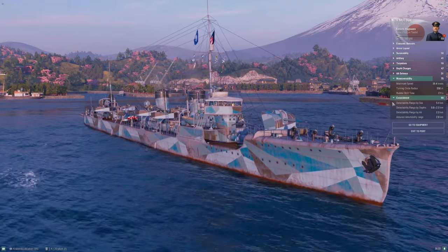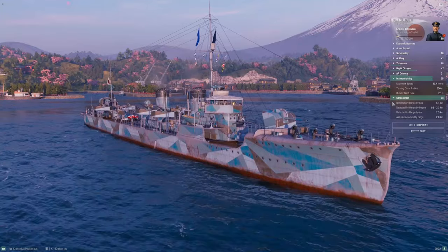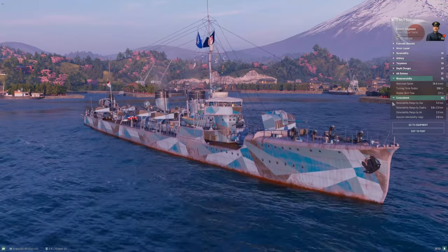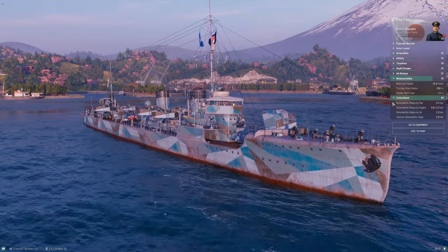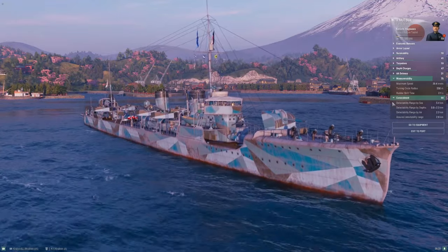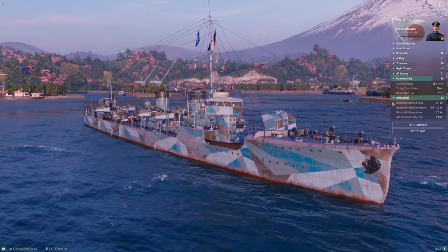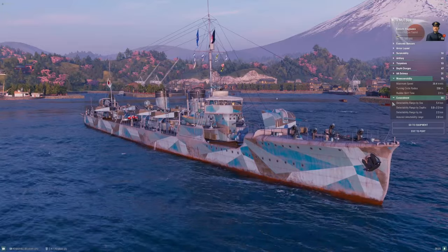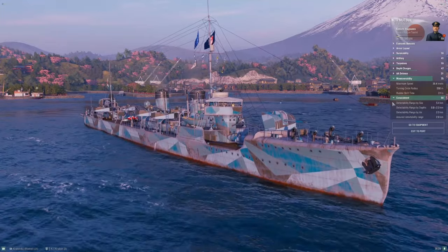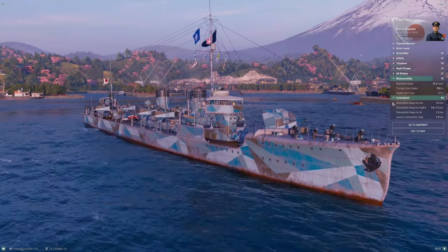Your ability to outspot opposing destroyers while your teammates murder them is a two-way win: they get damage, and you're getting rid of threats to you — everybody wins. Learning to use this detection to your advantage is one of the best things you can do in Mutsuki. I would strongly encourage you, if you're learning destroyer play, to pick up this ship and play the hell out of it — or Minekaze — until you can reliably survive to the 10, 12, or 15-minute mark of a match.